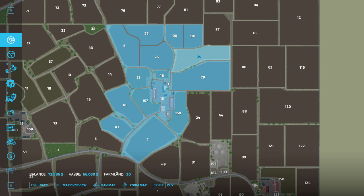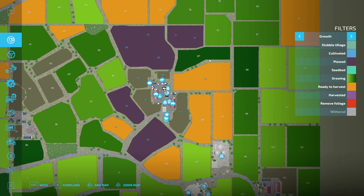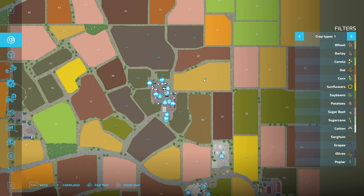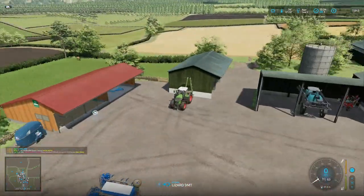I want to follow that up by buying the next field, taking down the gate, the hedge, and whatnot, harvesting, plowing the whole thing together as one field, and using it as a corn field to generate chaff — which is going to go right here, so it's very convenient. This field is ready to harvest, this other one is almost ready, but the problem with that one is it's potatoes and I don't want to do potatoes. We're probably just going to plow it out. To buy this field is 60,000 — I could buy it right now. Yeah, why not, let's do it.